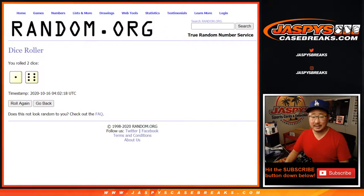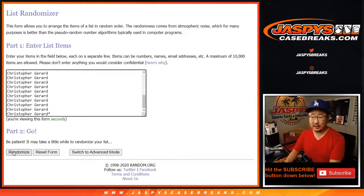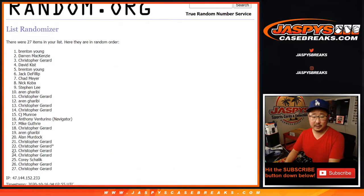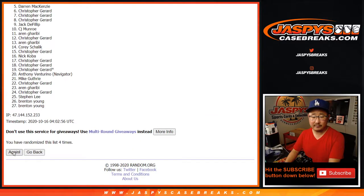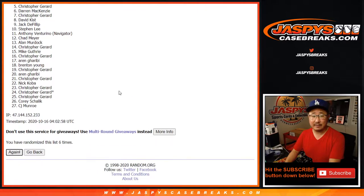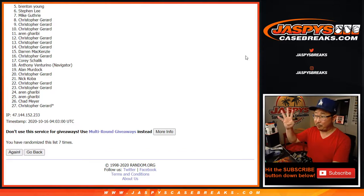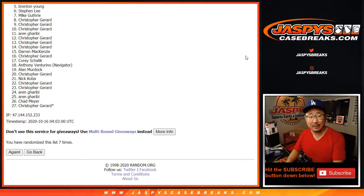Same dice roll — one and a six, seven times for the entire list of spots sold straight up. One, two, three, four, five, six, and seventh and final time. After seven, the top four will get spots. From five down to 27, thanks for trying, we'll get them next time.